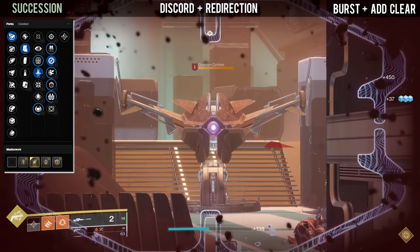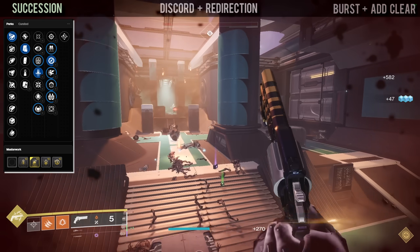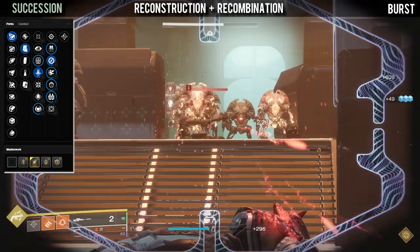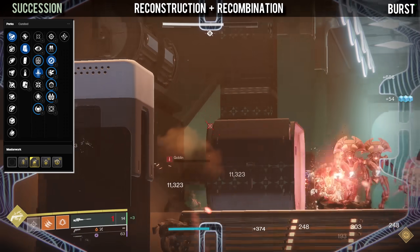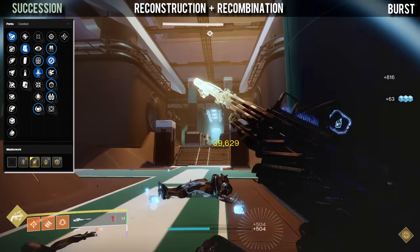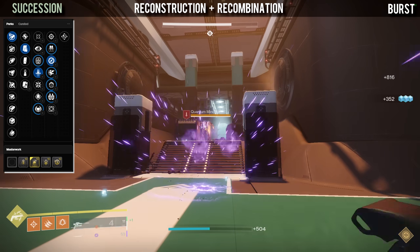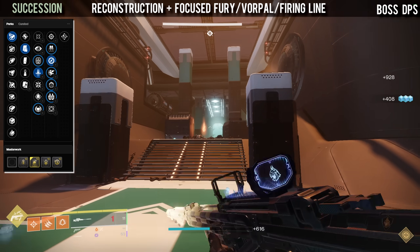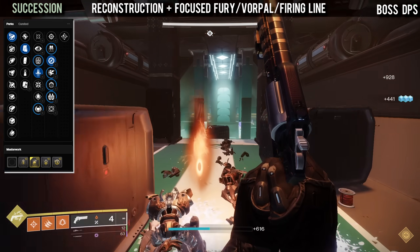For those that want the classic Succession god roll, Reconstruction and Recombination is the way to go — you simply stack up your weapon and pull it out to melt any major enemy. The last god roll is more of a boss DPS option: Reconstruction with either Focused Fury, Firing Line, or Vorpal.